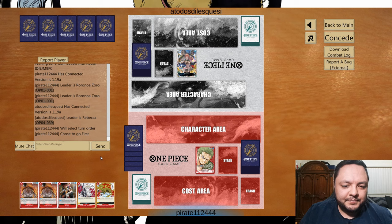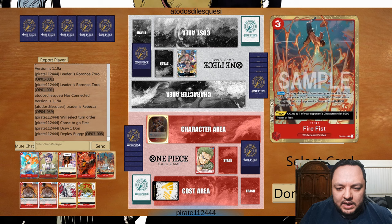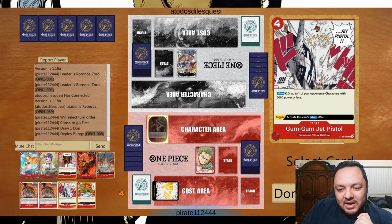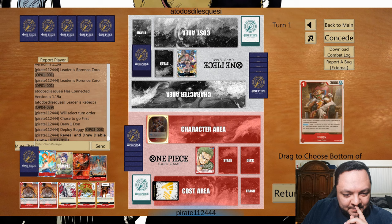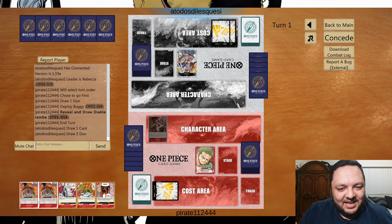We're going to play against Rebecca, which is not a bad matchup for Rebecca to be honest. This is a hard decision already — I have a Jet Pistol so I don't think I need Fire Fist, but I think Diablo Jambo will give me the game. I'll take the Jambo here.